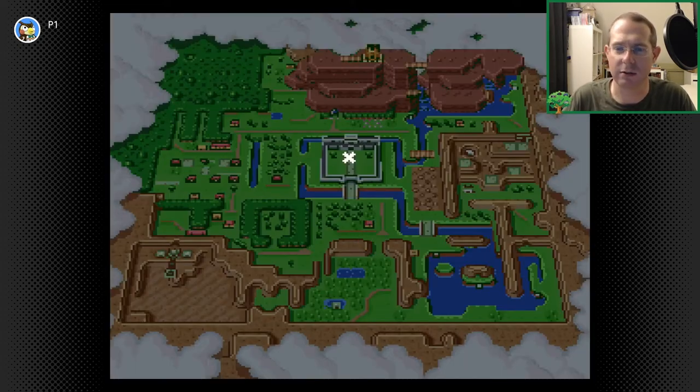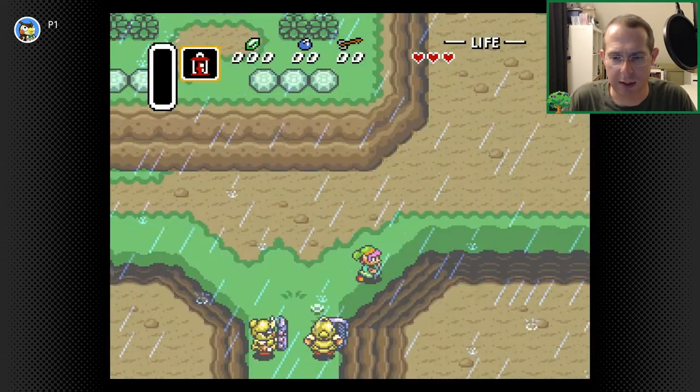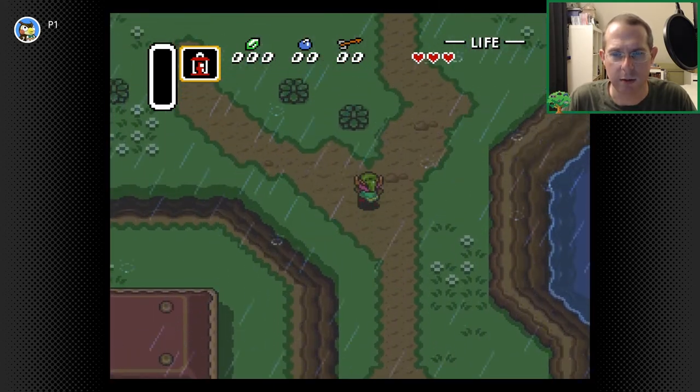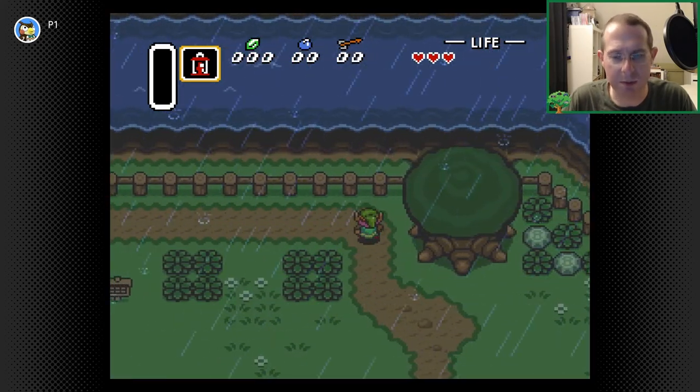Flashing red X — that's where I am. That's where I need to go. You look at the map, you figure out where you need to go. Let's head that way. Following a big, broad path, being very obvious about which direction I need to go, leading the player.